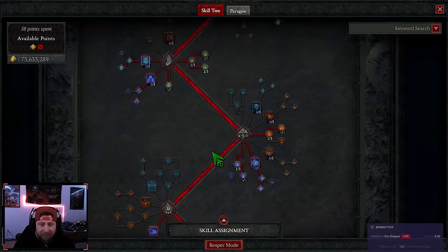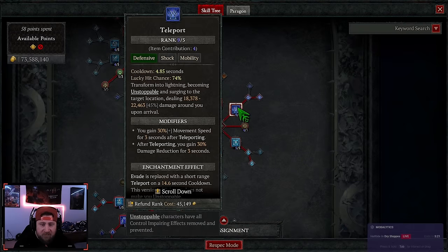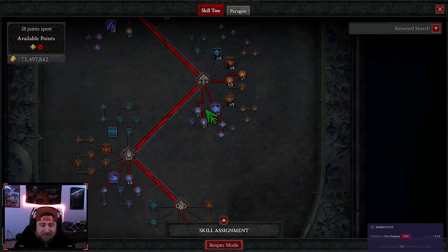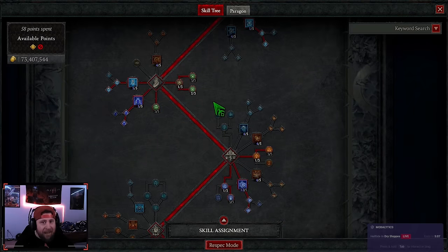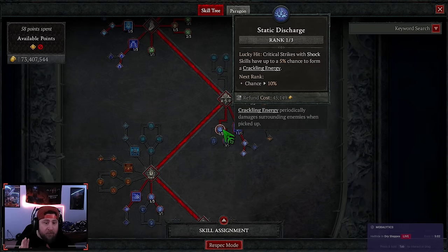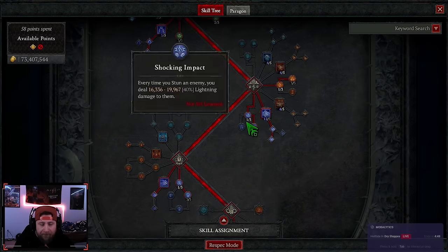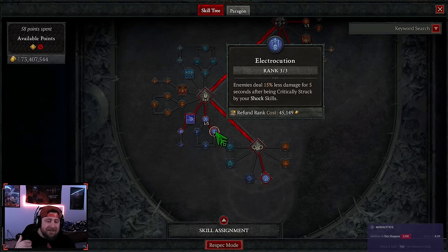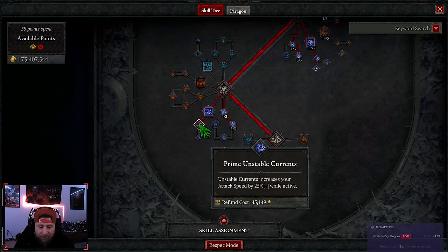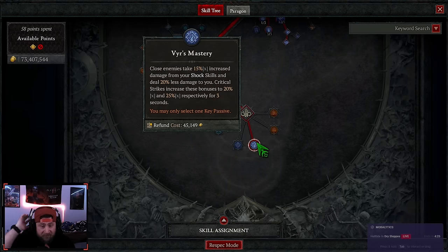I've toyed with Static Discharge — you could drop the barrier, put this up to 10, or even max it out for a 15% chance to form crackling energy. However, I'm leaving it as is because I haven't had issues. The lucky hit chance on Ball Lightning is very low, but with how many we spawn and how many damage ticks happen, it can proc a lot. That said, one point in Currents for crit strike, and three points in Electrocution so we take 15% less damage.